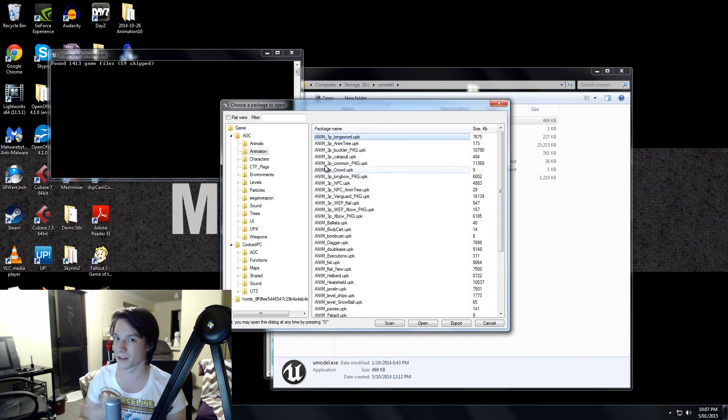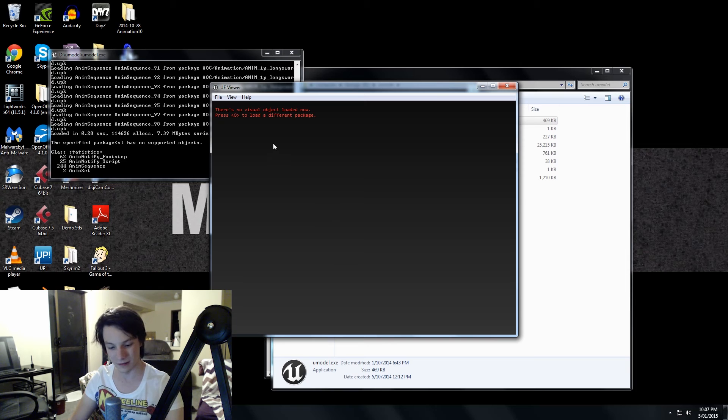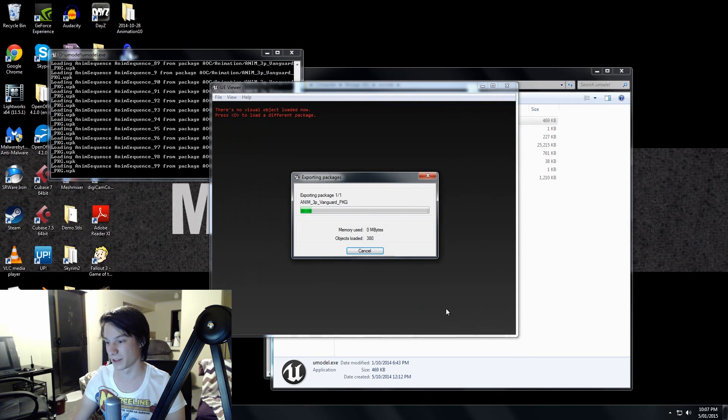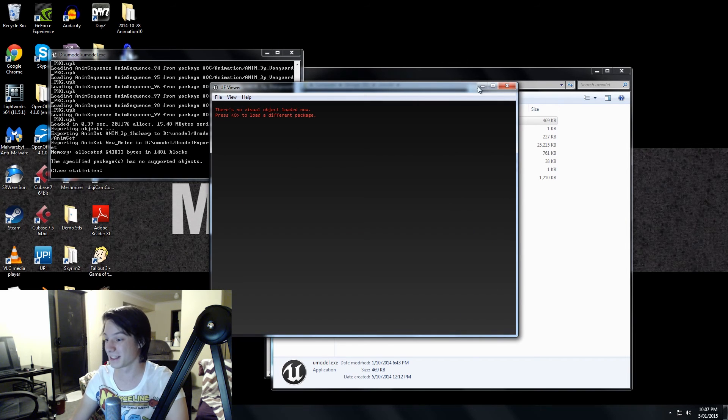I actually ended up using the longsword animation, which is actually a knight weapon, but it seems to work for the pose I want. So I'm going to export that one. I'll also export the vanguard one because you can just try them out and see which poses work for you. Worst case, you just assign an animation to the wrong skeletal mesh and it just spazzes out, but it looks quite funny anyway. So we're done with Umodel — we can close all that.